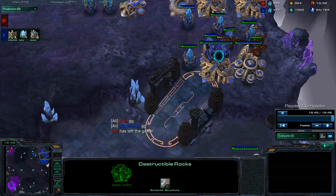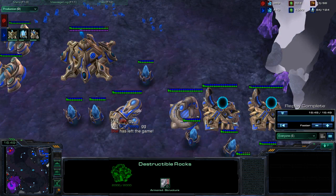Always think about safety. For example in PvZ, instead of getting stalkers, get sentries. That means you can get your expansion, because sentries can make force fields and keep you safe.